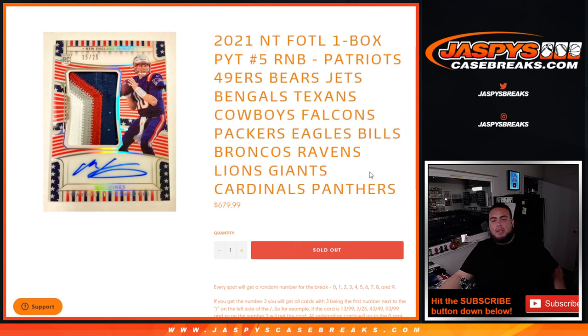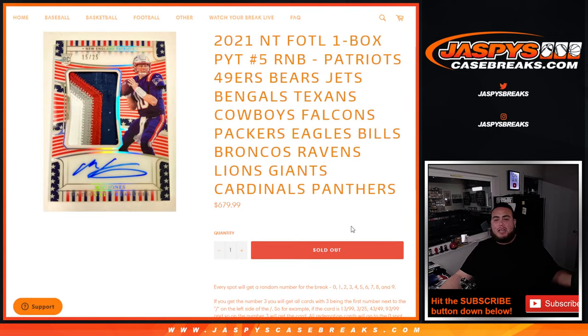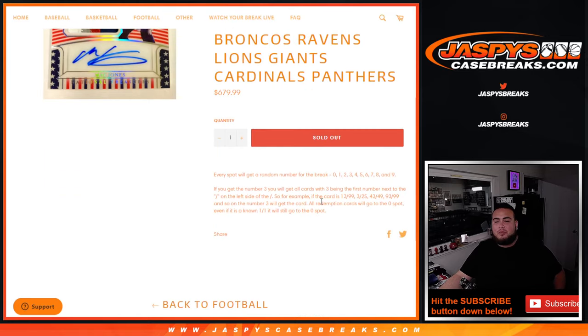These 17 teams will be divided up into 10 shares with 10 different customers, and everybody gets a random number from zero through nine. If any of these teams do get a hit in the break, it'll be distributed to a customer via random number block style. We go by the first number on the left side of the serial number dash — examples are right there. Memory of any and all redemptions for these teams will go to spot zero automatically.